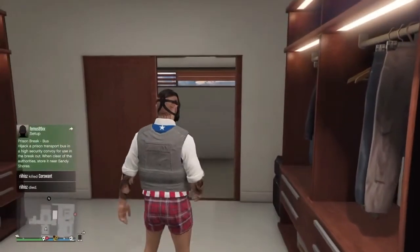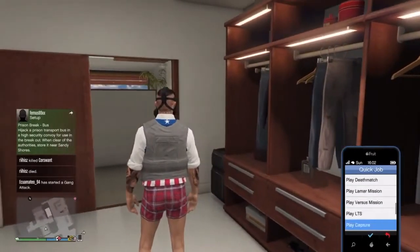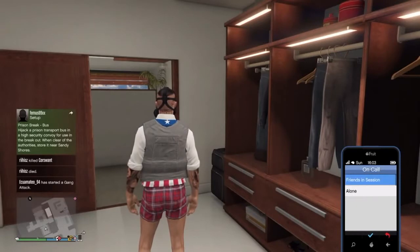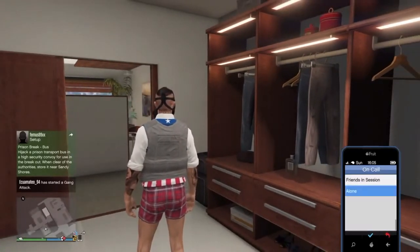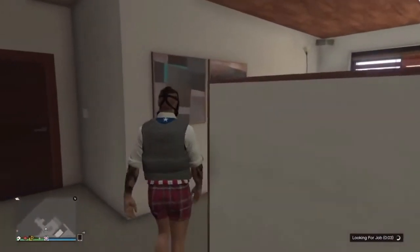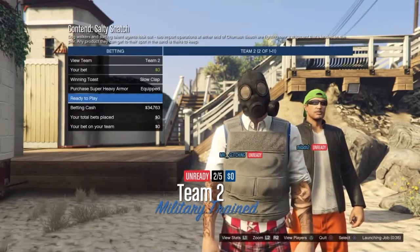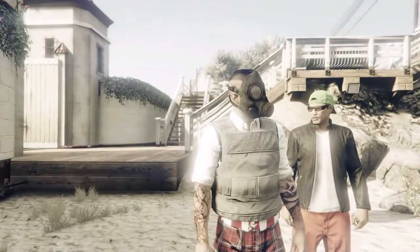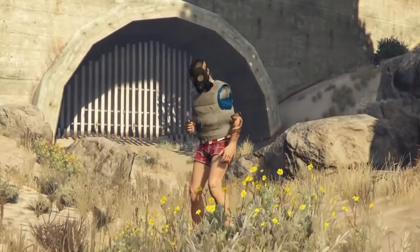Once you've done that, you just want to bring up your phone, go to Quick Job, and you want to start a capture alone. After a while you will be sucked into a capture mission. From here just start the capture. Once it has started, you can now see that I've got invisible top arms.